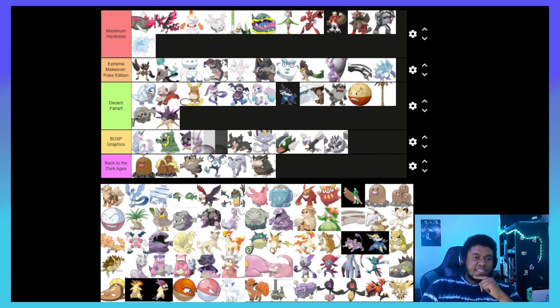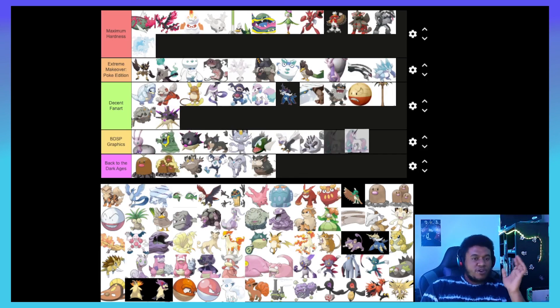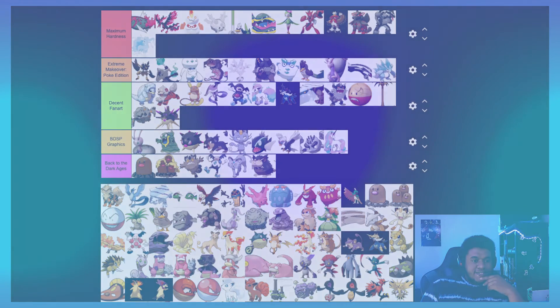We go from one incredible Bug/Steel type to one middling Dragon/Steel type — and while it is good competitively, I think the design doesn't really get it out of BDSP Graphics. It's suffering from the same problems as Goodra where it needs just a little bit more besides just being in a shell.